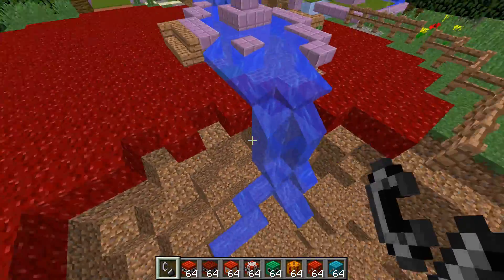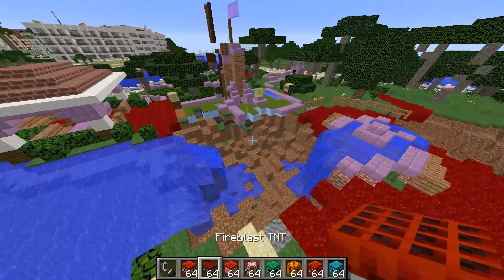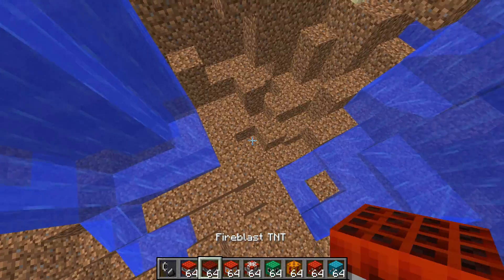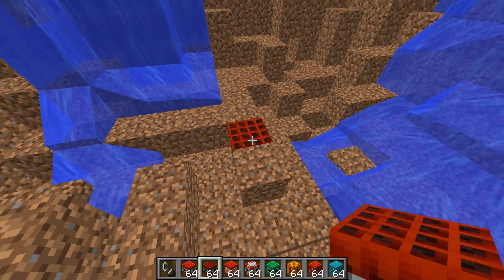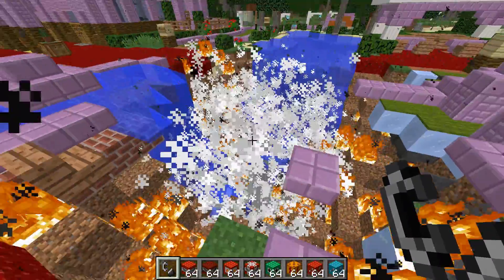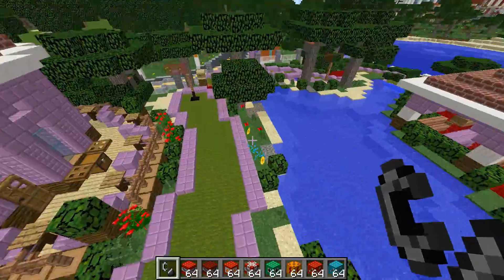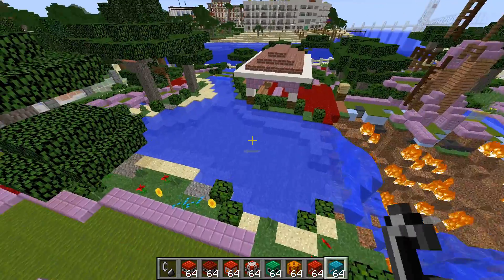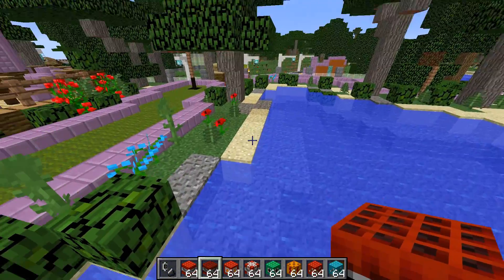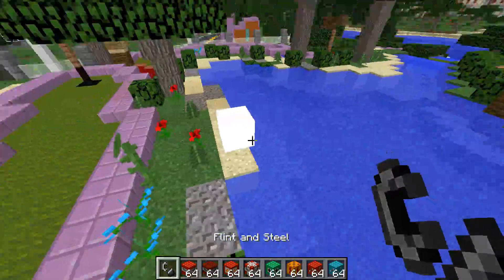That is only the first one — what are the rest like? Okay, we need to sort this water out. I know what we can do — we're going to use the Fire Blast TNT. Do your thing, Fire Blast. Oh damn, that is awesome, that is next level awesome. I'm curious — what will it do next to water?